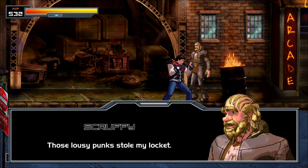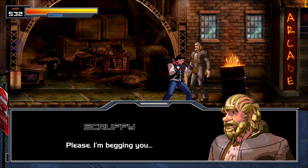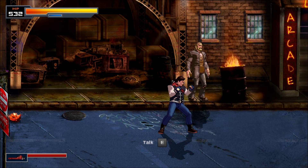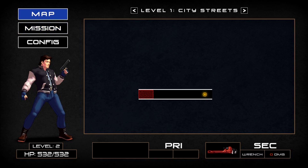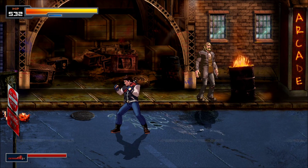A civilian says some punks stole his locket — it's the only thing he's got left of his daughter. He's begging for help. So we got a mission now. I also just discovered you can do a jump attack — oh, you can! Again, this would be a lot easier with a controller.